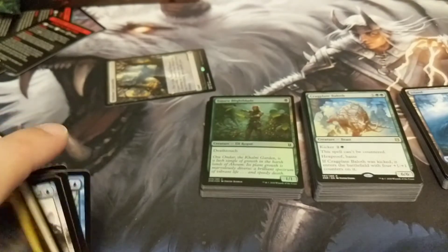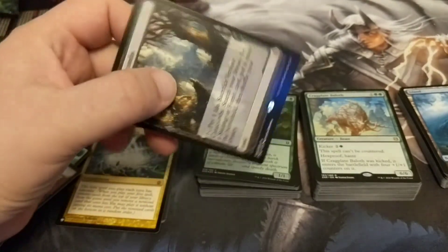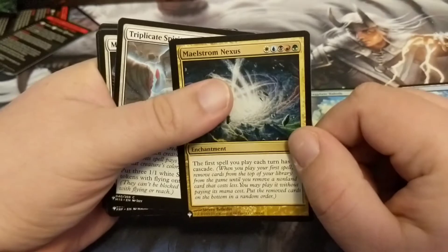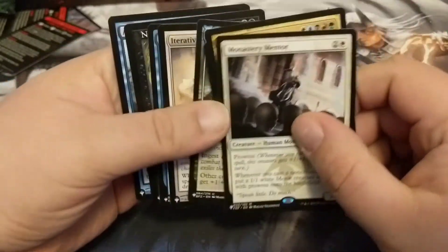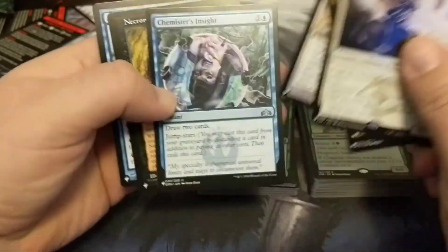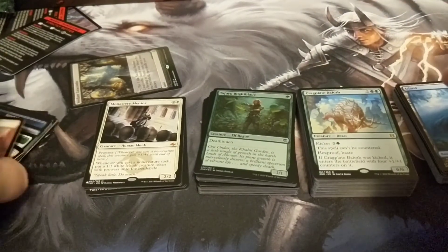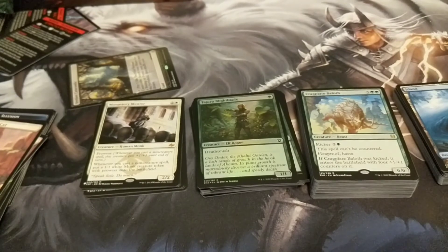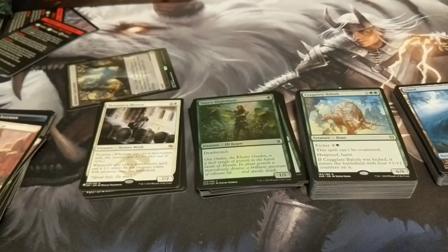These are going to go up at some point. The guaranteed box topper hit fetch lands — you can sell these alone unopened for around $30. That's one third of the price of this box right there in one card, and then you have set list cards like Maelstrom Nexus — that's a solid card. Necromancy, Chemister's Insight — man, we hit the mother lode in our set list slot. The rares had lots of cool foils. This product is bonkers — buy it. Peace, guys. Thank you for joining me. I love you — make a comment!